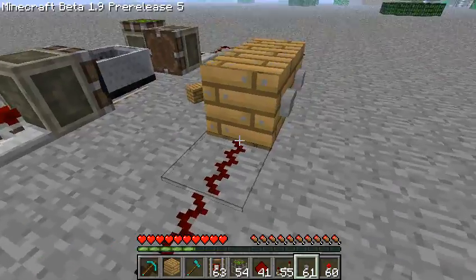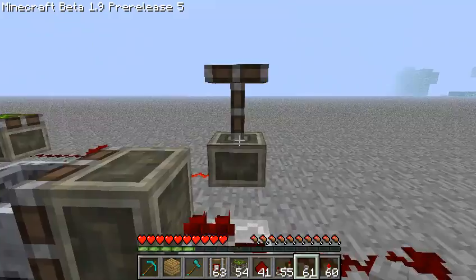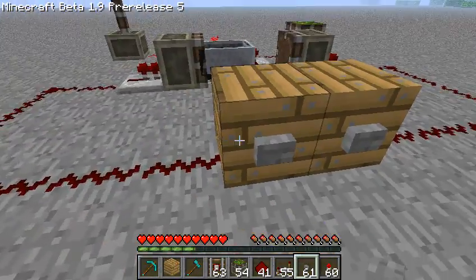So when the left piston's up, you hit the left button and the right one will stay up. And vice versa — right piston up, hit the right button and the left piston will stay up.